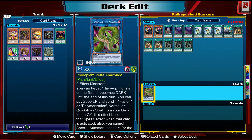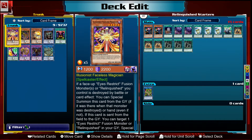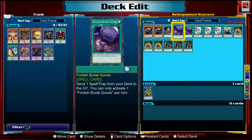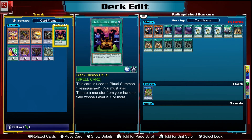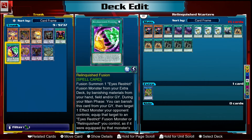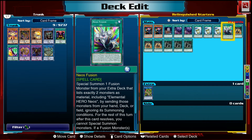We have Foolish Burial — our main deck hand trap cards work in the graveyard as well, so Foolish Burial lets us send them so they're live for later on. We also have two copies of Foolish Burial of Goods: you can send your Black Illusion Ritual to the graveyard to recover it via Preparation of Rites, but also your fusion spell Relinquished Fusion has a card effect that works in the graveyard, so sending it there with Foolish Burial of Goods is pretty good.